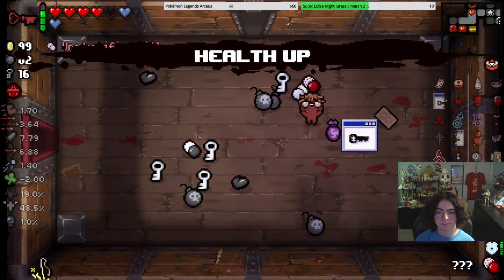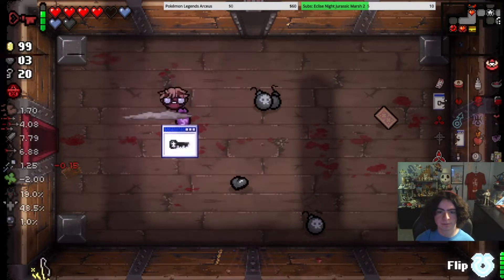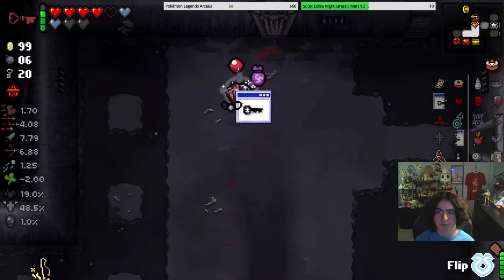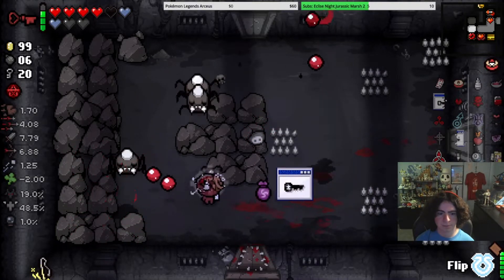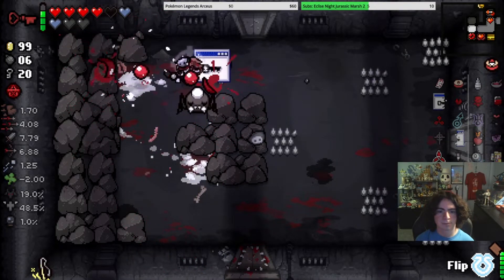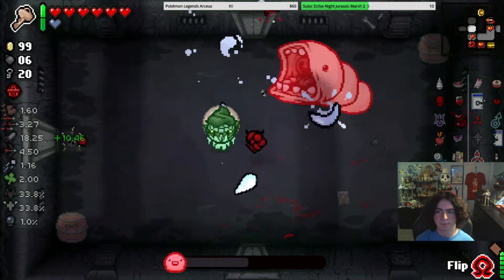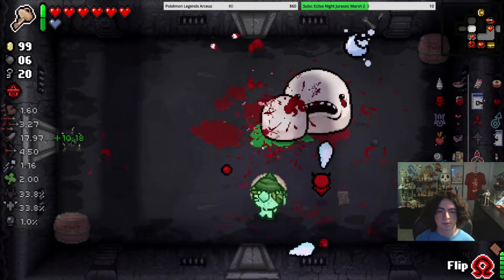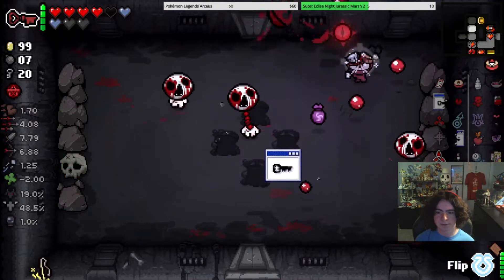Health up. Tears up. Shots me down. Ready to fly. Okay, so it's not here, so it could be by the other room and the shop maybe. We've already found the secret room so we don't need this. Okay, it can't be to the right there, so where is it?